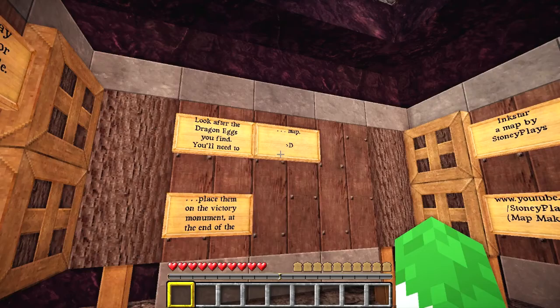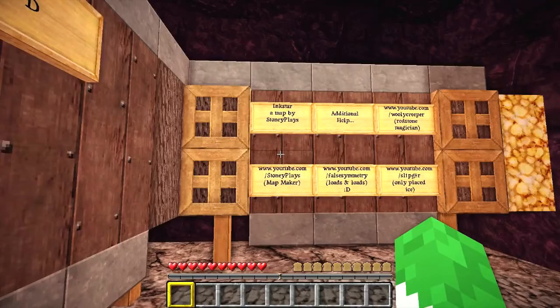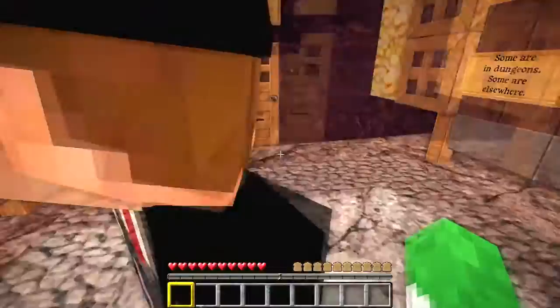Look after the dragon eggs you'll find. You'll need to place them on the victory monument at the end of the map. Inkstar map by StoneyPlays. Cool guy. Let's make a start, shall we?